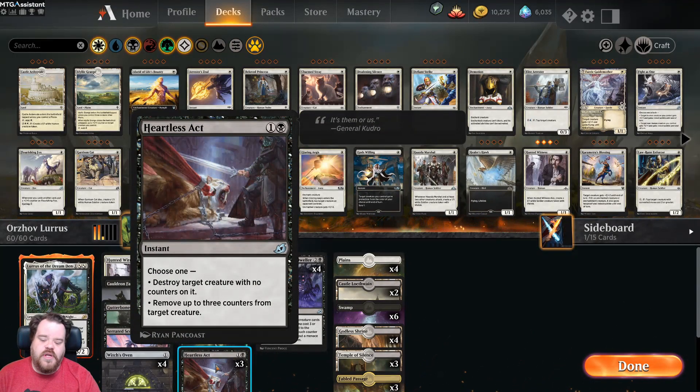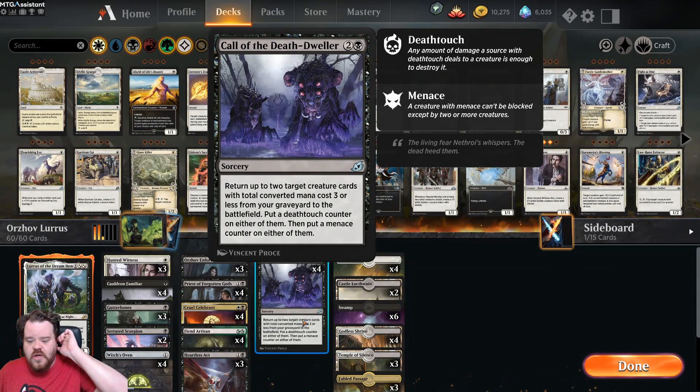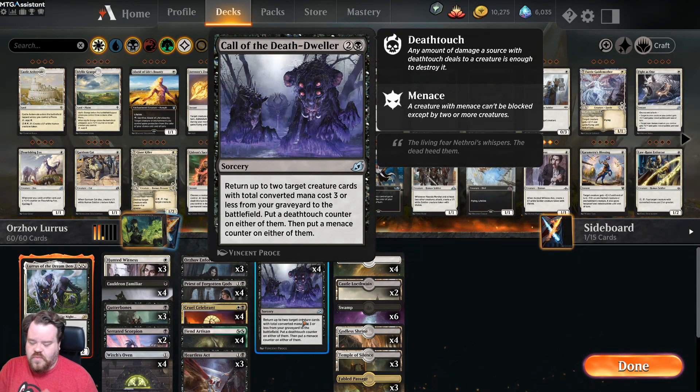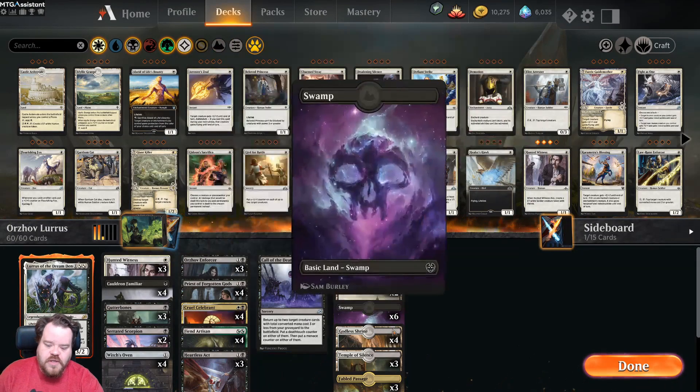For X and a black-green hybrid mana you can tap Fiend Artisan to sacrifice another creature, search your library for a creature with converted mana cost X or less, put it onto the battlefield, and shuffle your library — done as a sorcery. In this deck we're really only grabbing like a two-cost creature, so it just never worked. Heartless Act: destroy a creature with no counters on it, or remove up to three counters from target creature. Call of the Death Dweller: return up to two target creature cards with total converted mana cost three or less from your graveyard to the battlefield, putting deathtouch on one and menace on one.